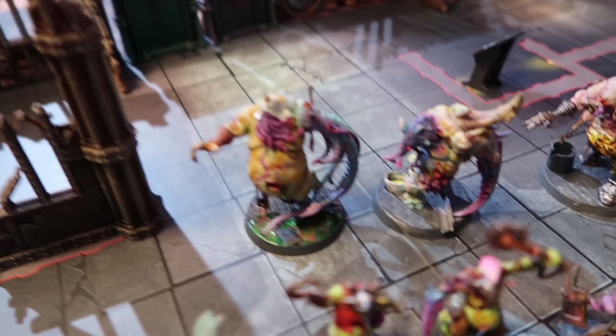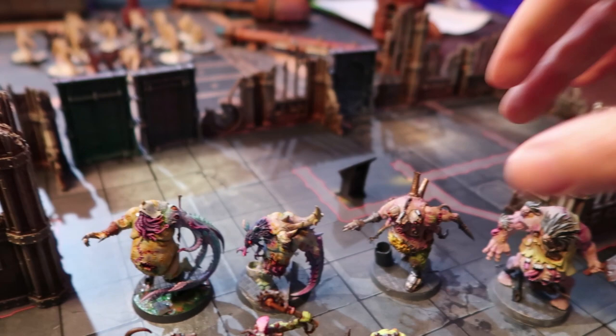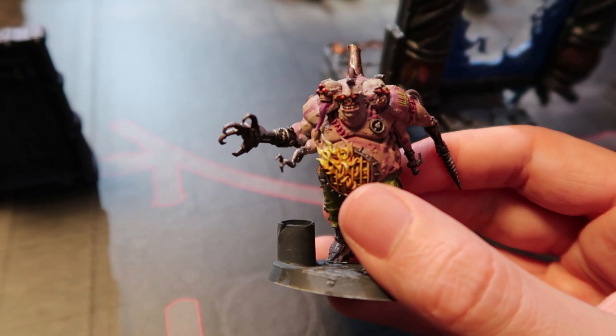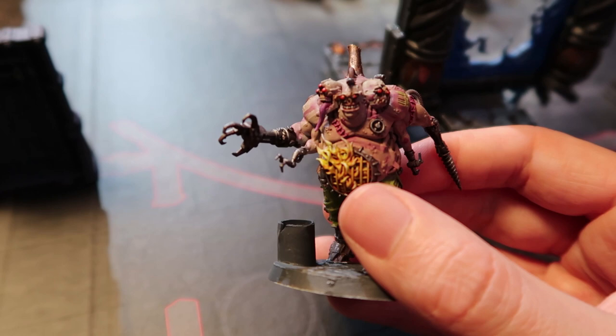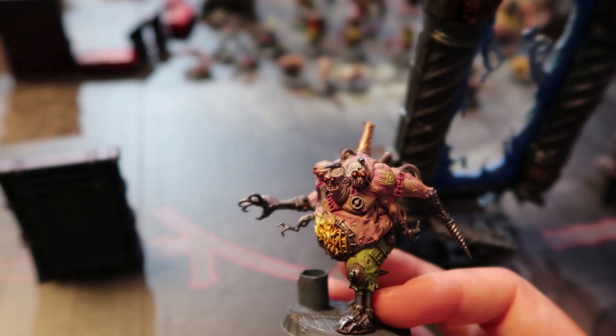These guys are the Gallopox Infected. They're kind of Nurgle guys that were attacked with a toxin virus — a Chaos Technovirus, the T-virus. So this guy is particularly crazy looking — he's Volgras the Thrice Cursed. He kind of absorbed the ship's engine whilst he was being warped or something, and now he's got a flamethrower in his belly — a belly flamer! He's got three sort of cyber heads, because those were his two other crewmen that he absorbed inside him.